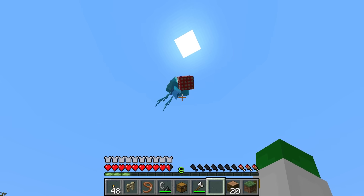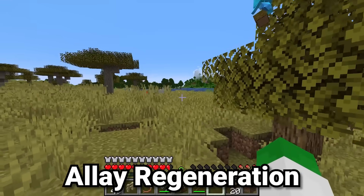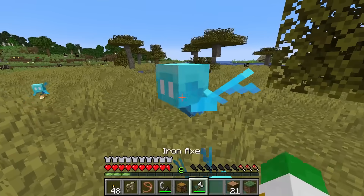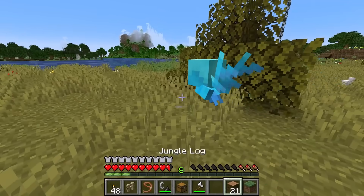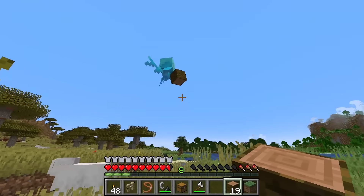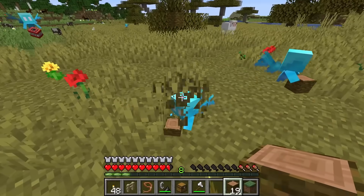Since allays are such a cool and useful pet, they'll likely sell for many diamond blocks on servers. One last interesting fact: if an allay gets hurt, it will regenerate one heart of health every second, and it has a maximum of 10 hearts of health. Mojang definitely added a lot of features to make the allay very hard to kill, which is important considering how rare this mob is.